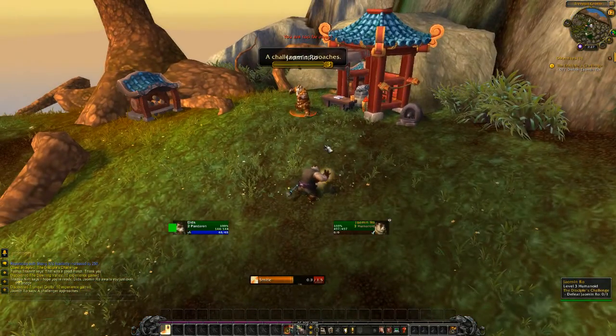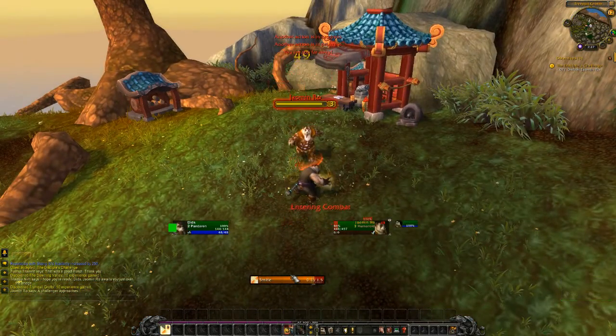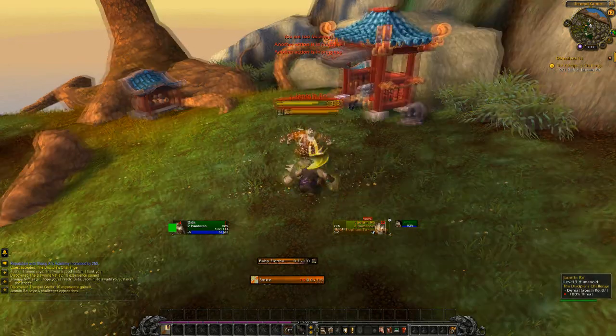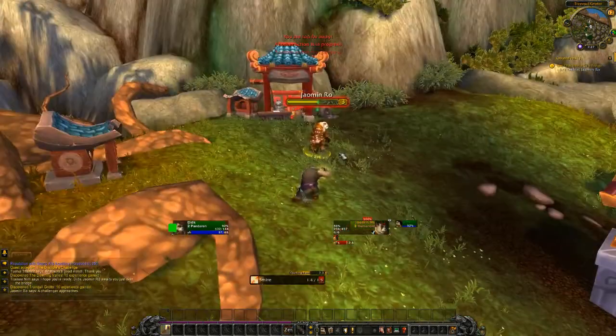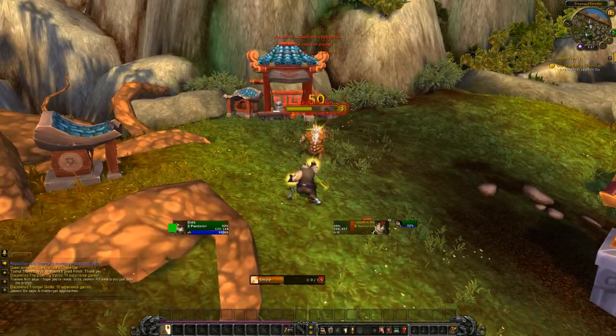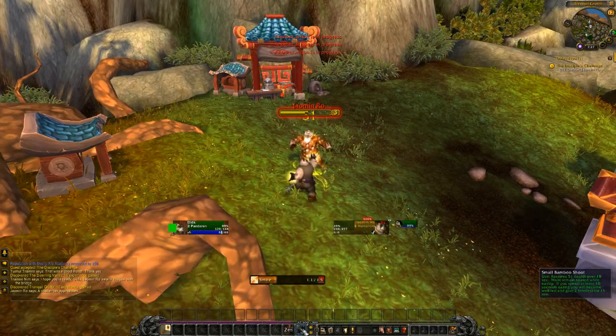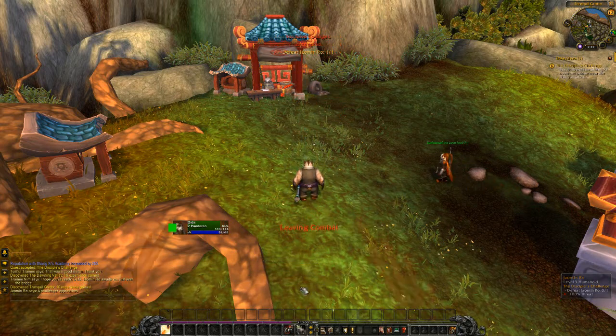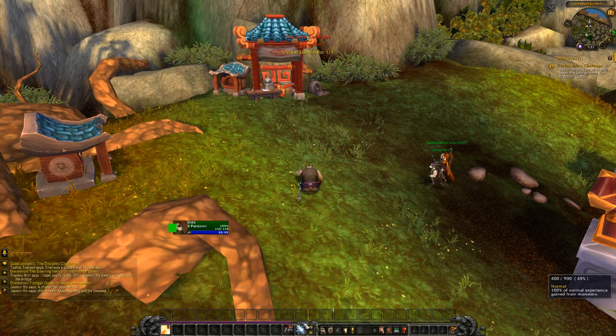So here we are at Jao Min Roe. The challenger approaches — we are going to smite him to death. I shouldn't say death because again, this is just a respectful bout. But you can do the whole punchy thing there and interrupt some of his stuff — I find it quite useful. It's actually a pretty good challenge, to be honest with you. But I have defeated him and I will be moving on to the next combatant.